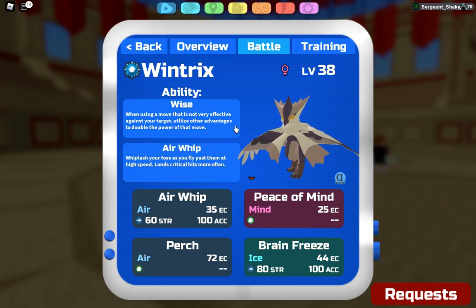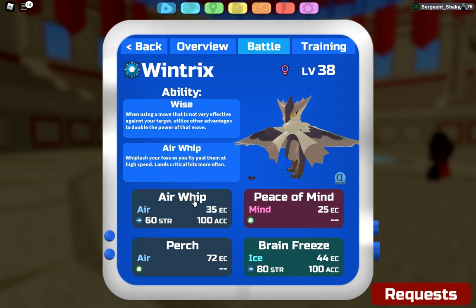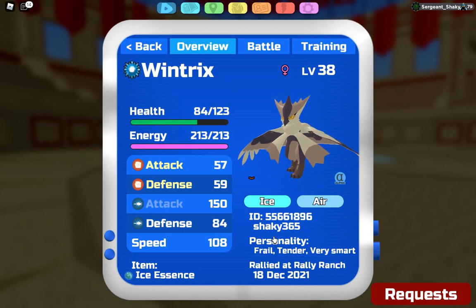I have Airwhip even though I wanted Airblade — the calcs are for Airblade — but I just wanted to get this showcase out as soon as possible. Later on I'm gonna change it to Airblade, so just pretend this is Airblade. You could run Airwhip if you wanted — it lets you flinch and land critical hits. Airblade also lets you land critical hits and is a little stronger, but Airwhip gives you a flinch chance, which is nice. Perch for recovery and Peace of Mind.